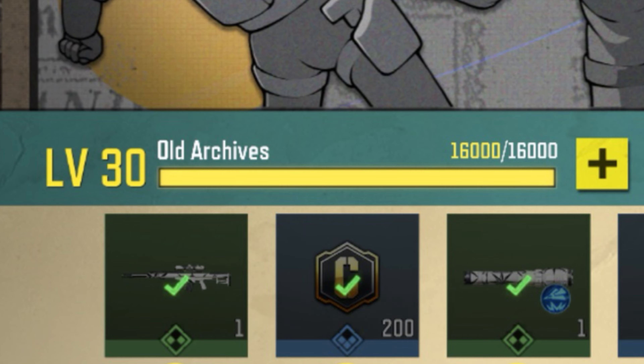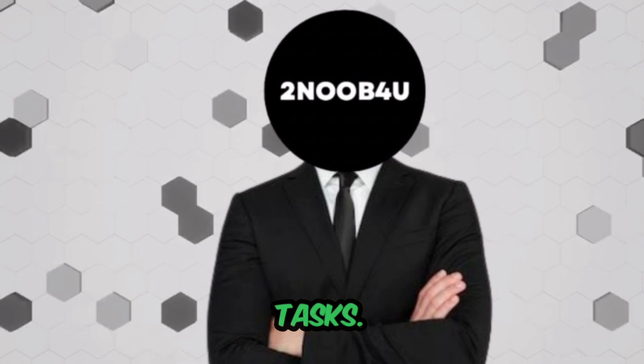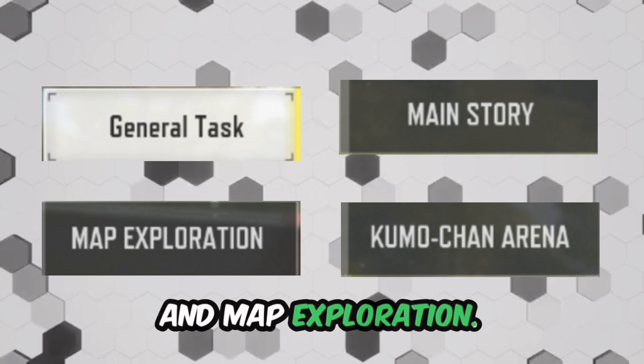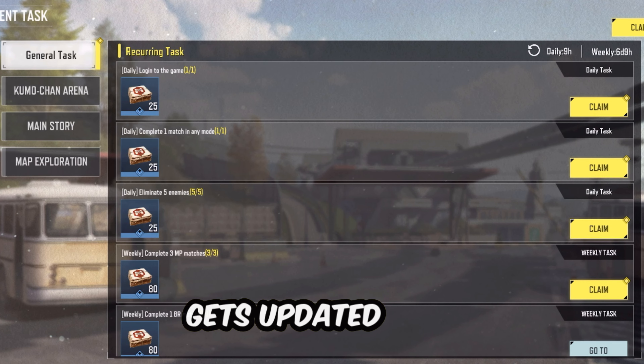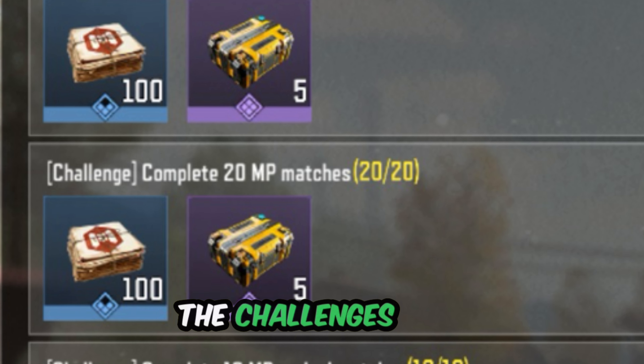Now to unlock these rewards you need to collect something called Old Archives — but how do you get them fast? To get those Old Archives you need to complete a bunch of event tasks. These include general tasks, main story, Kumo Chan Arena, and map exploration. Each of these tasks gets updated on a daily and weekly basis, so make sure to check them regularly.